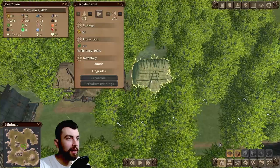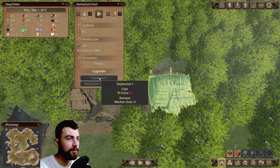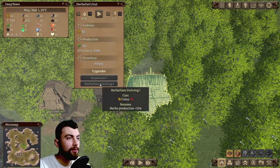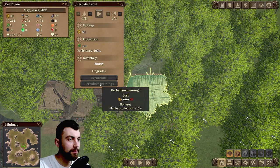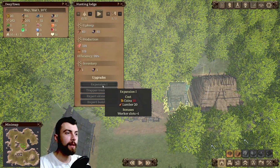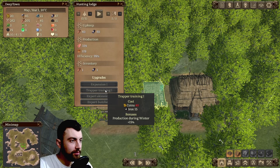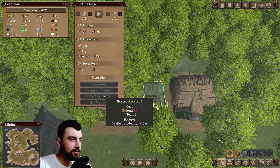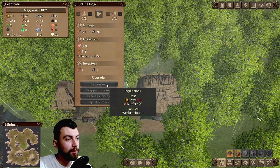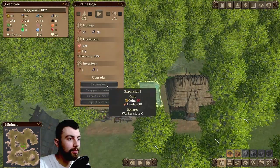Another thing I like about this game is that every building has possible upgrades. For example, the herbalist hut has expansion — you can upgrade the worker slots to plus one, so you can have two herbalists instead of one — and herbalism training at herb production plus 15%. The hunting lodge has expansion, trapper training at production during winter plus 15%, expert skinning at leather production plus 10%, and expert butcher at venison production plus 10%. Most of these upgrades are labeled number one, so there's expansion number two, number three, and so on.